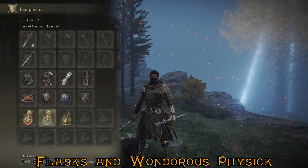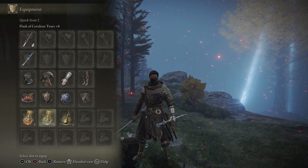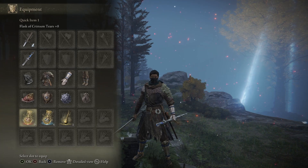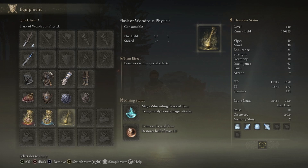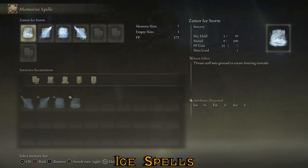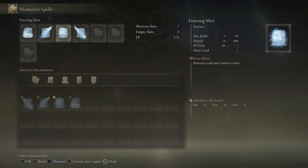My flask distribution when playing any sorcerer build is usually four flasks for FP and nine flasks for health, because a lot of the spells we're using don't take a lot of FP except the big one we save for bosses. For the Wondrous Physick, you can use the Magic-Shrouding Cracked Tear to boost your magic attacks, or the Cerulean Hidden Tear which eliminates all FP consumption for a time — so you can spam your big spells on a boss without consuming any FP. That's super useful when you run out of FP flasks. For our ice spells, we'll be using Zammar Ice Storm, Glintstone Ice Crag, Freezing Mist, and our big spell is Adula's Moonblade. The build is not FP heavy, so you can fight for a long time.